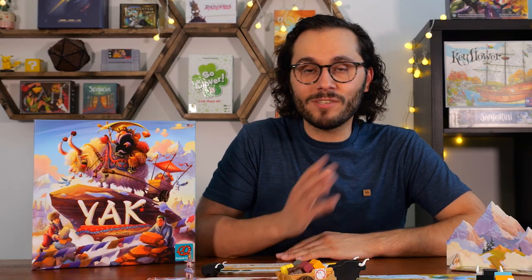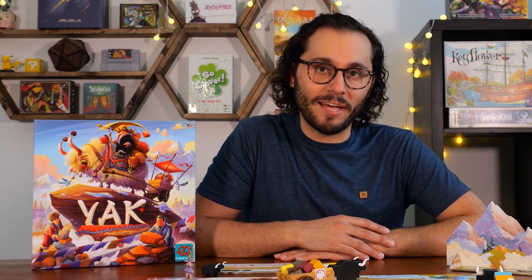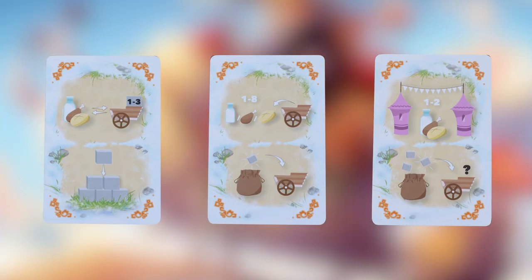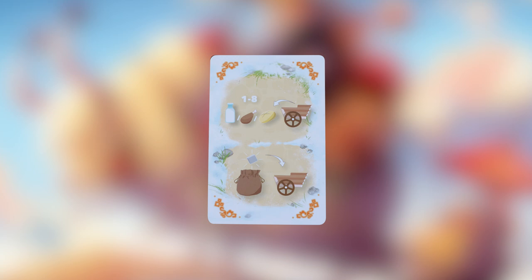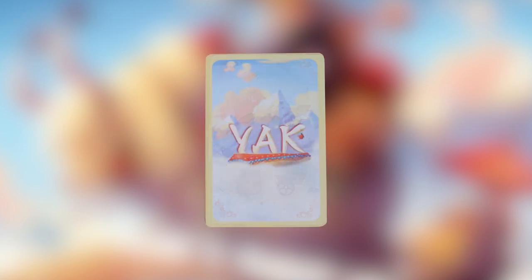Thanks to Plan B Games for sending us this copy of Yak to make this how-to-play. The first phase is sunrise. In this phase, you'll simply secretly pick what action you will do in the next phase by selecting the card from your hand that corresponds to the action you want to conduct, then place it face down in front of you. Once all players have done this, sunrise is over.